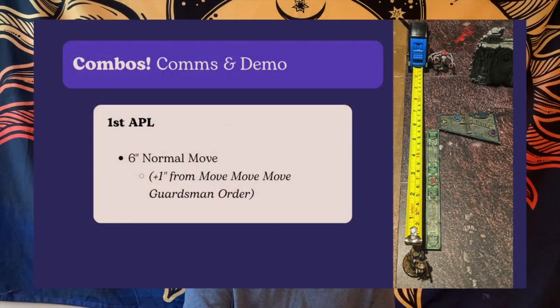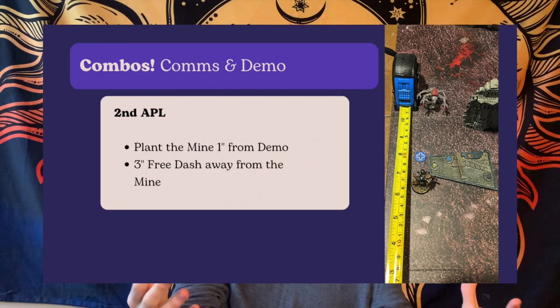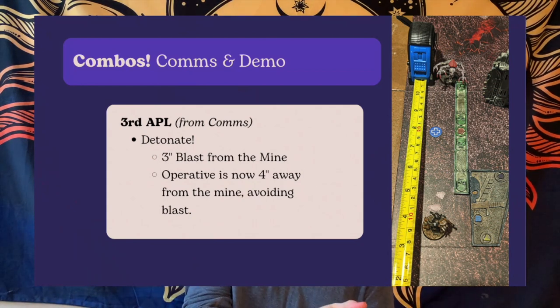Let's talk about combos. First up is the comms and demo combo. With our first APL, we'll be moving our demolition veteran out seven inches — six-inch normal move plus the plus-one-inch from the Move Move Move order. Then with our second APL, we plant the mine one inch away from the demolition veteran, then get a free dash three inches away. This means we are four inches away from where the mine is. We're looking to get this mine within three inches of any enemy operatives, including through heavy cover. With our third APL from the comms, we detonate the mine — a three-inch blast — without blowing ourselves up. This results in an 11-inch total threat range.